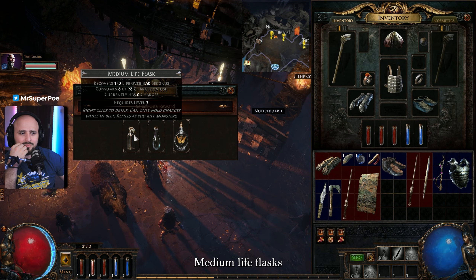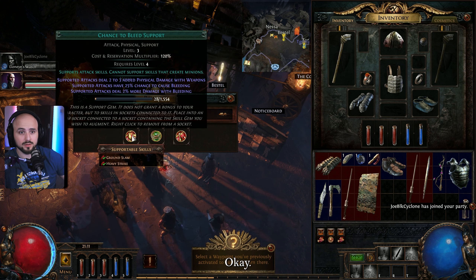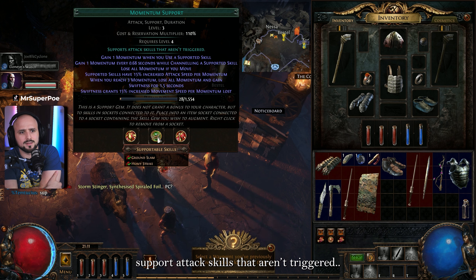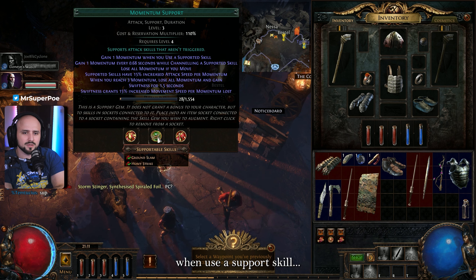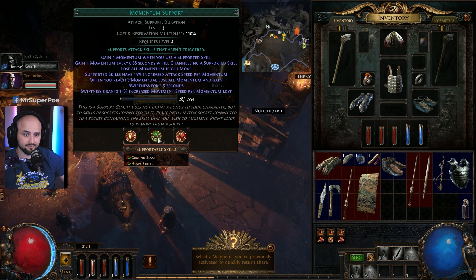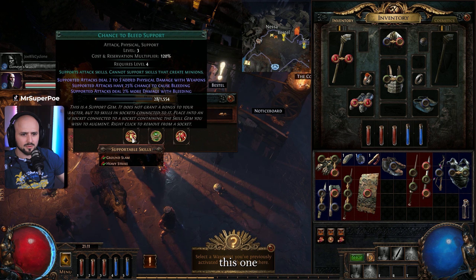Medium life flasks, another flask, another attack support — support attack skills that aren't triggered gain more momentum when you use a support skill, gain one momentum but lose all momentum if you move. I don't like it already. I think I like this one.